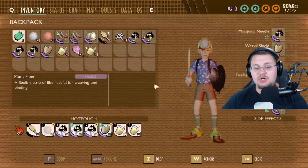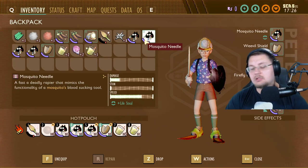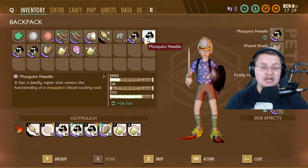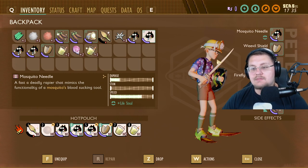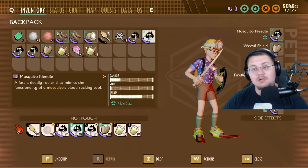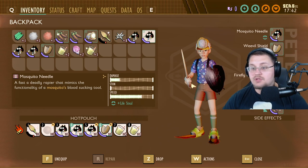Speaking of mosquitoes, let's talk about the final thing Pete is wearing — the Mosquito Rapier. The damage on this isn't turned up all the way yet, there's no stun which I think will stay that way, and the speed is very high, which makes sense. It's a fast, deadly rapier that mimics the mosquito's blood-sucking tool — it's called the Mosquito Needle and it's a tier 2 weapon.